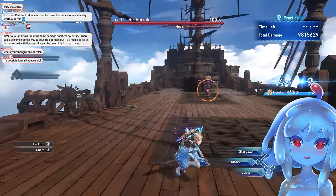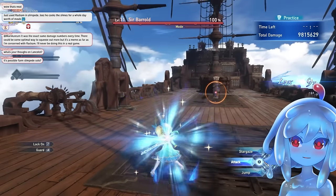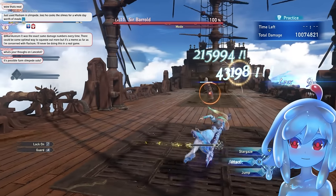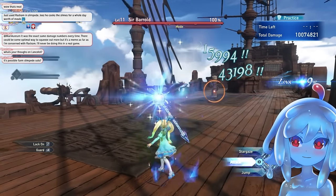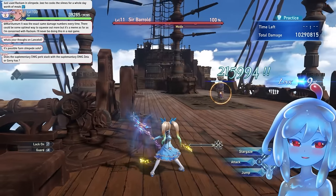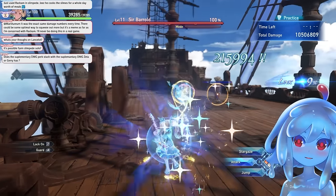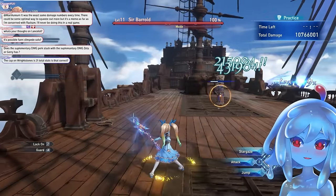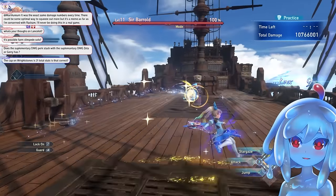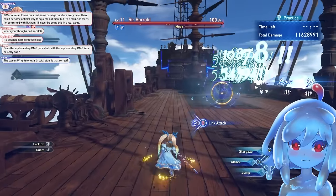The most important cancel you have to learn on EO — she has a couple of cancels. You can kind of cancel this if you need to move: wait till the ball comes out and then cancel it, but it's not that great because she already goes into the next animation if you hold it. But if you need to cast something after, you can cancel it to fireball or ice.